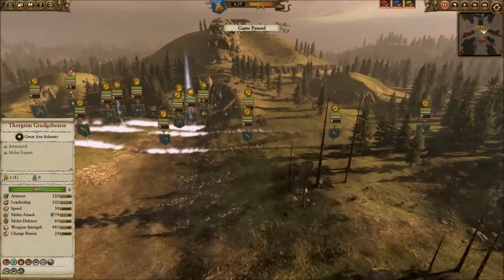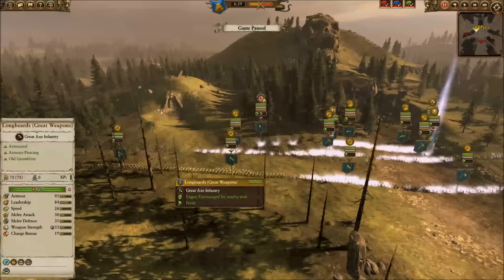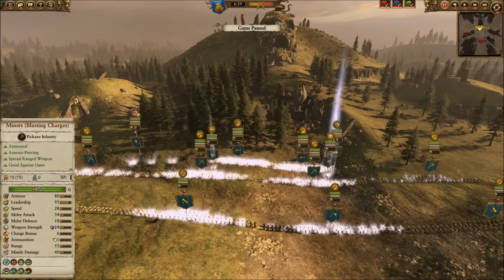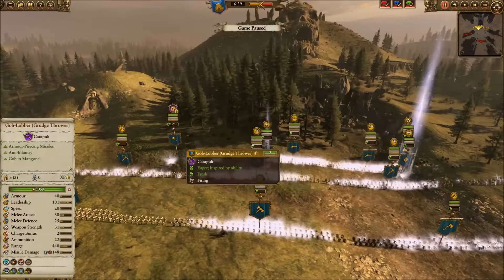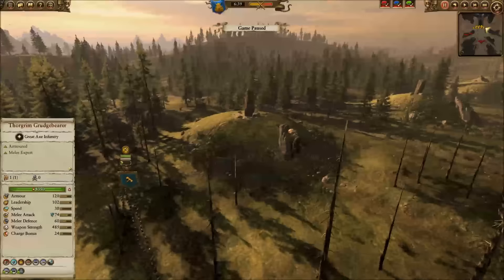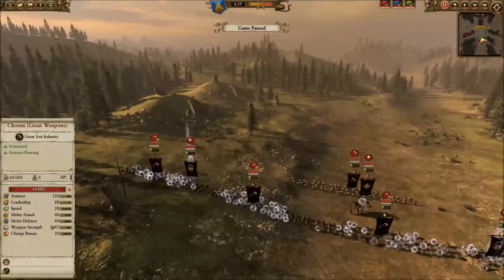Let's take a look at my front line. I've got dwarf warriors with great weapons across the front line along with longbeards with great weapons alternating all the way down the line. Behind them I have four miners with blasting charges, a runesmith, Thorgrim Grudgebearer for his awesome buffs, one cannon, one goblobber, and in the rear two thunderers for additional damage. I have a very long front line with a lot behind it.